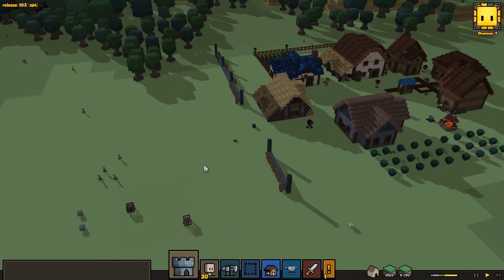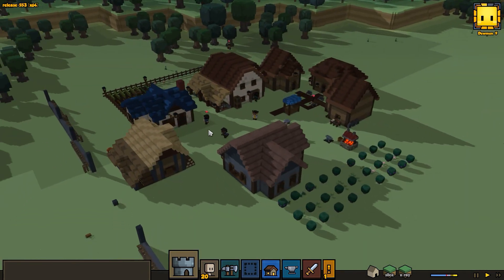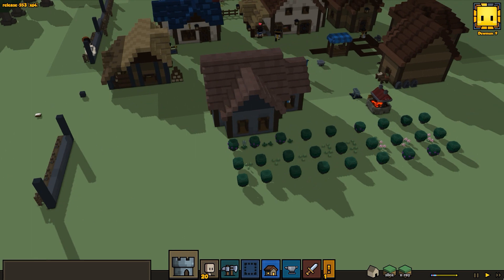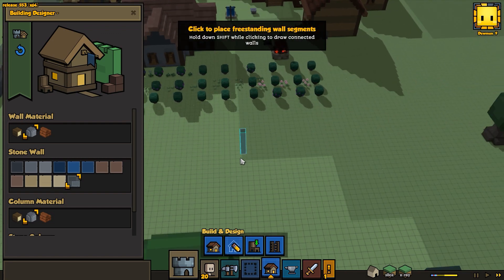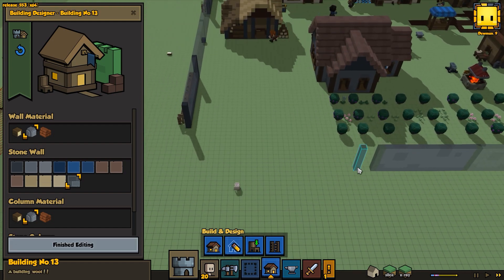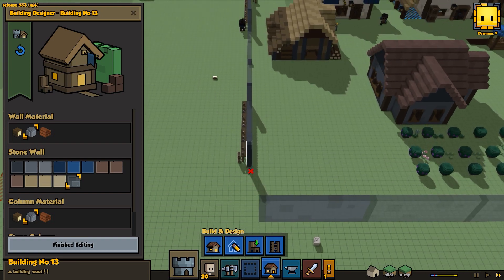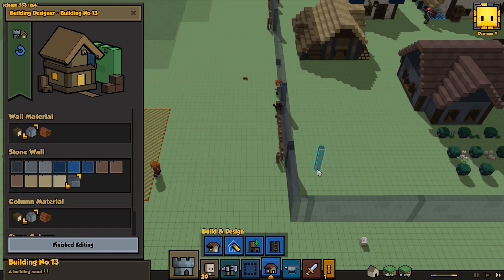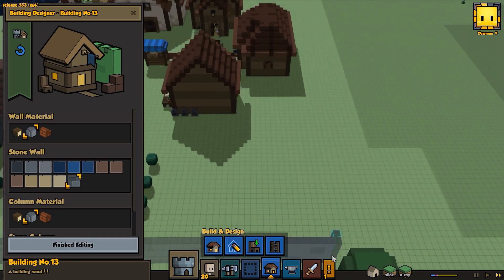I don't know why my building designer opened up, but it did. Now let's just kind of clear the horizon here, let everyone heal up, and start laying out the next section of wall. We won't start the real construction on it until the last one is completed. Essentially, I know it's kind of lame looking, but we're going for a box design here, as it's the quickest and easiest for us to manage.